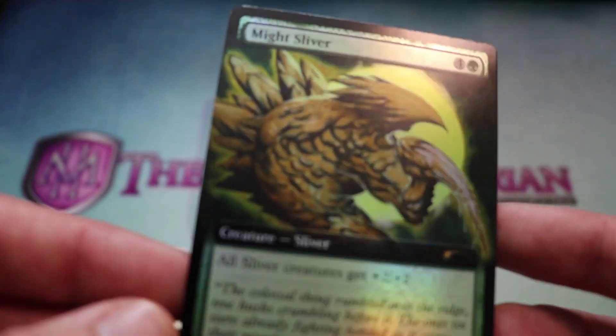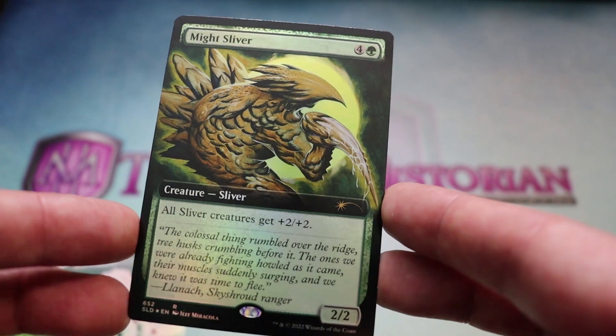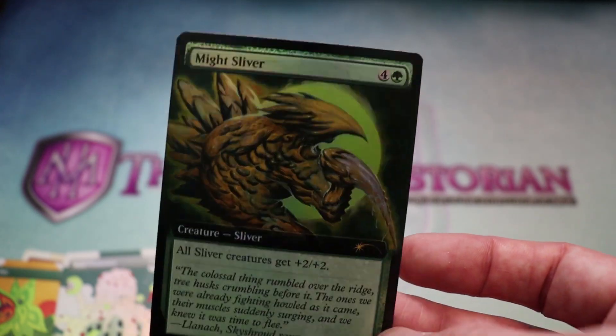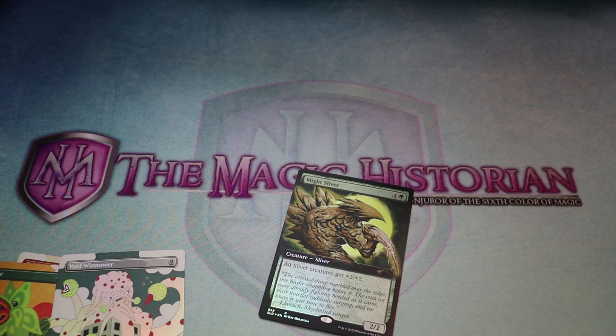And then oh, it's a Mite Sliver. Mite Sliver is a five-mana 2-2 Sliver that gives all Slivers +2/+2 — pretty beefy. And he's beefing it by the green moon. You ever get slivered by a green moon? So that ends this installment of Mega Magic Mystery Month. See ya for the next one!